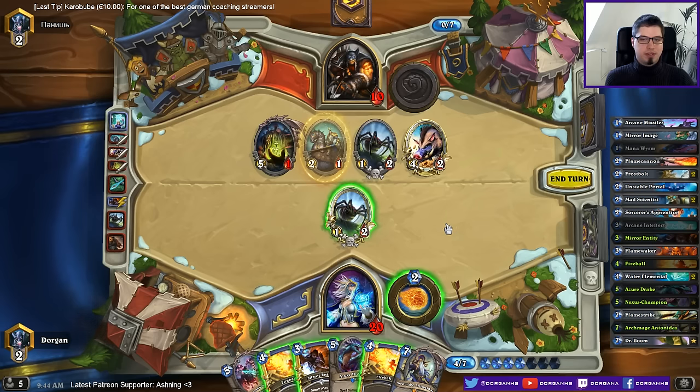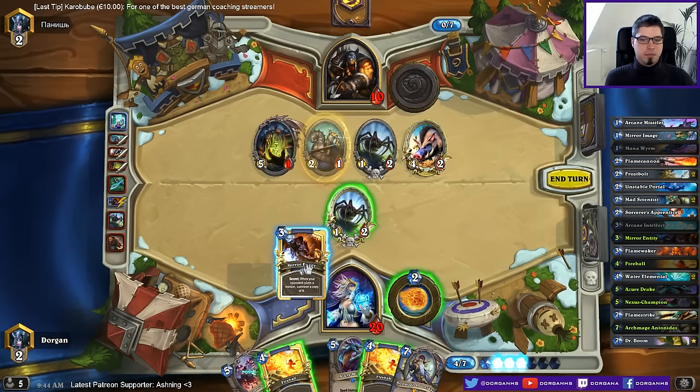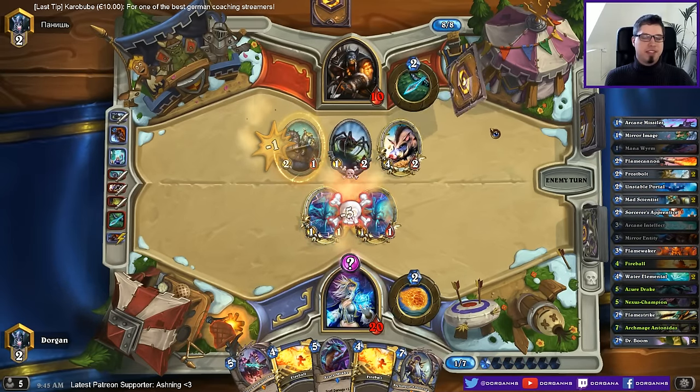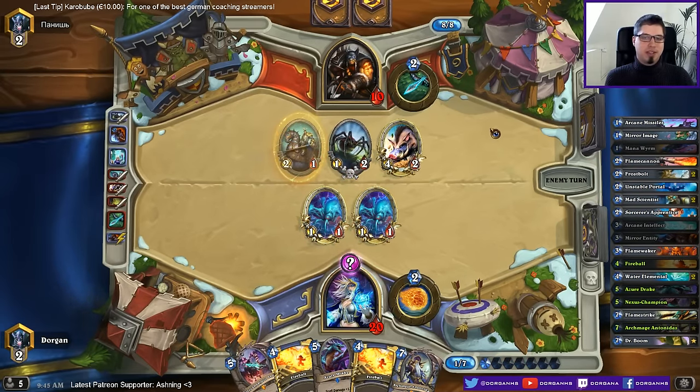Even next turn — can I do better? Can I reduce the incoming damage? He played a low thab so he can't survive. I think that's the best way to make him believe I have no options. Now he plays heal bot.